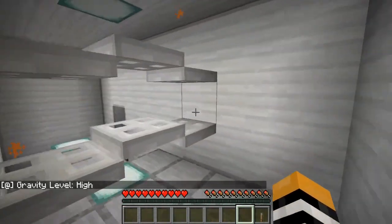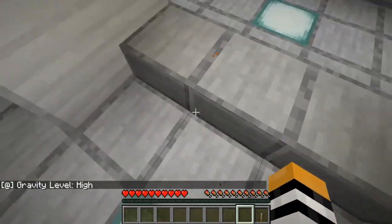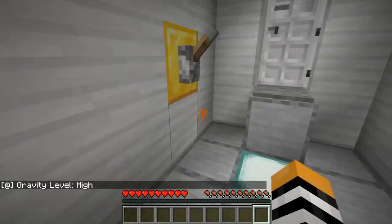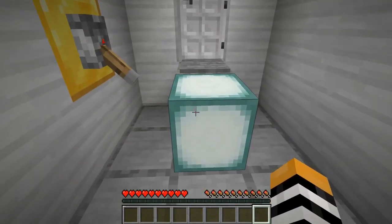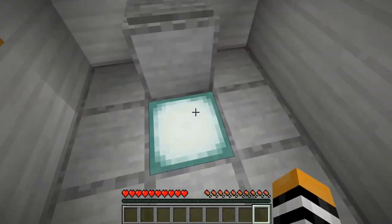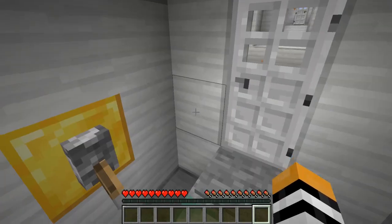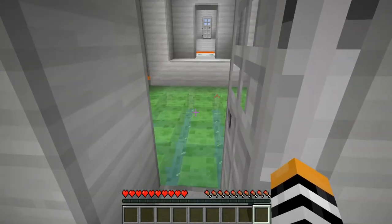Gravity is back to high — we still can't jump. But now that we have this lever, what we can do is pop it right here, hit it, and this block pops up for us. We can't jump up here, but what we can do is elevate ourselves with the lever. And now we are free to go through to the next chamber.